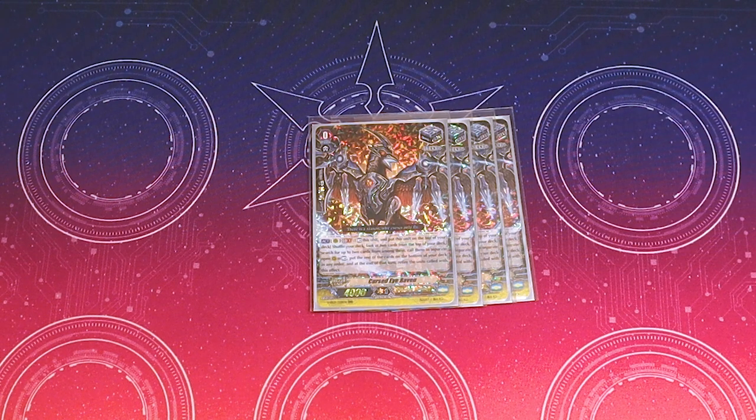Why this is good is because it's a recyclable stand — so half of your trigger lineup is recyclable, which is very good. And you are deck thinning. The fact that you can select what you pick because the others go to the bottom means that if you are selecting two non-triggering units, you'll just call those out and use them for retire fodder or whatever. Also, in the event that you call out Charon, you can actually use his skill. It's a 5k trigger power, 10k shield.